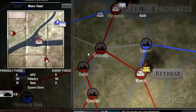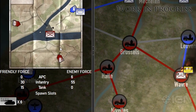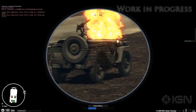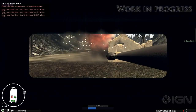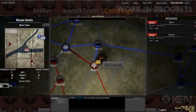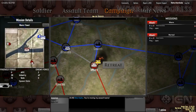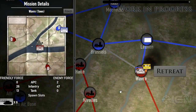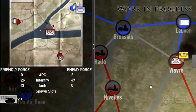The assault teams carry an amount of resources which will be the ones available in the action game, and all kills in the action game will be reflected in the campaign. You can also add reinforcements to an ongoing battle, so your troops on the battlefield will get more resources.